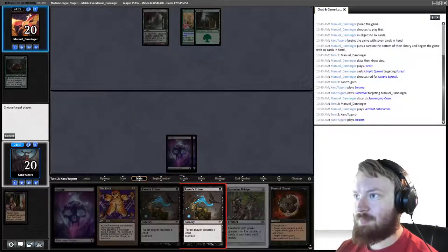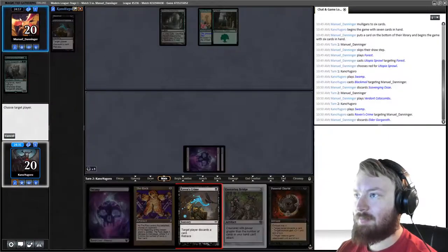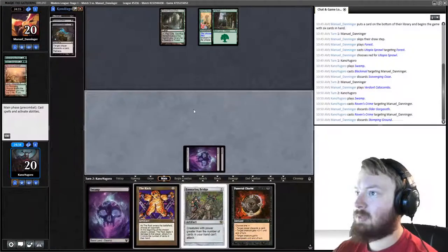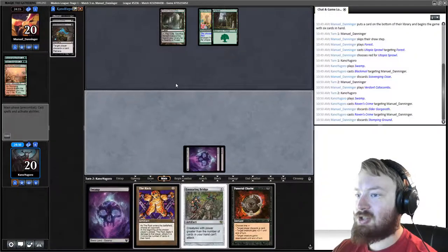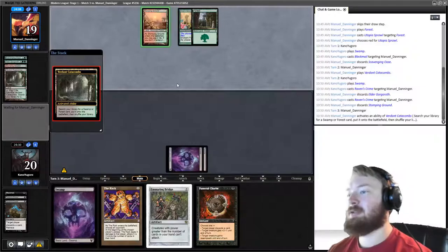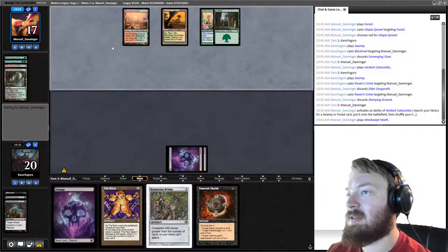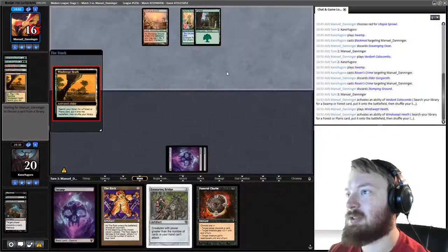We play a Swamp and cast Raven's Crime — they discard Gargaroth. Raven's Crime again — they discard Stomping Ground. Last card in hand is Chandra, Torch of Defiance. Opponent cracks Bird of Catacombs, plays a Stomping Ground, Windswept Heath, and plays Chandra. That's a problem.